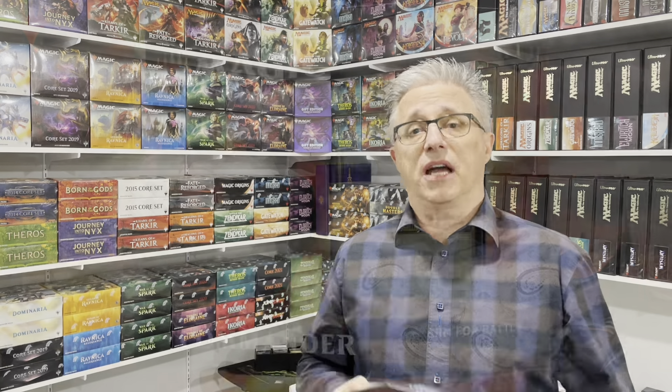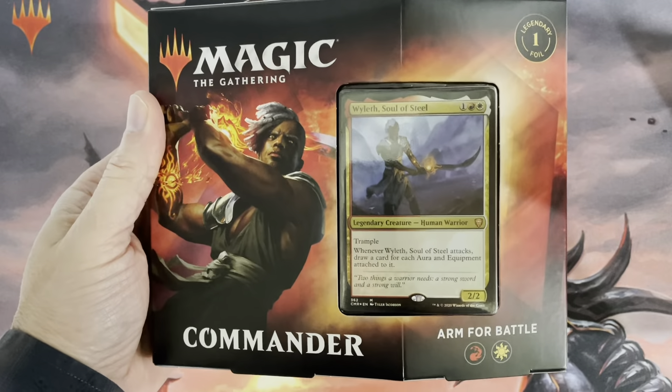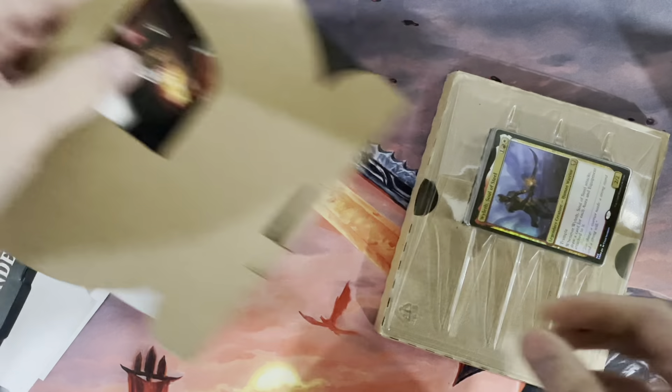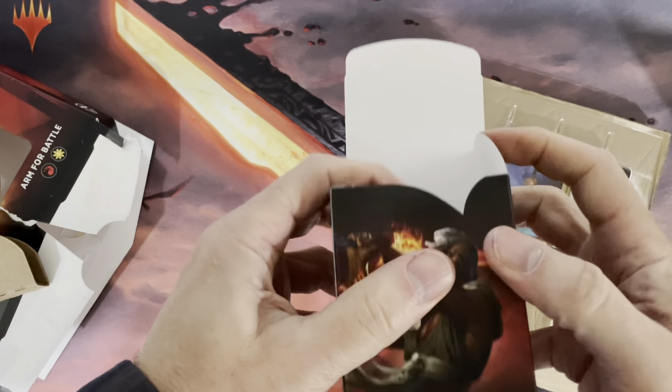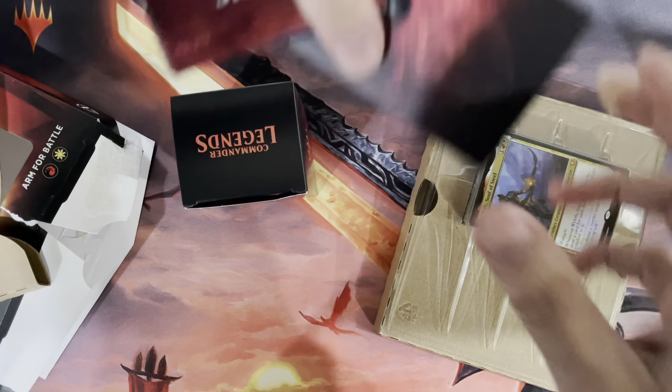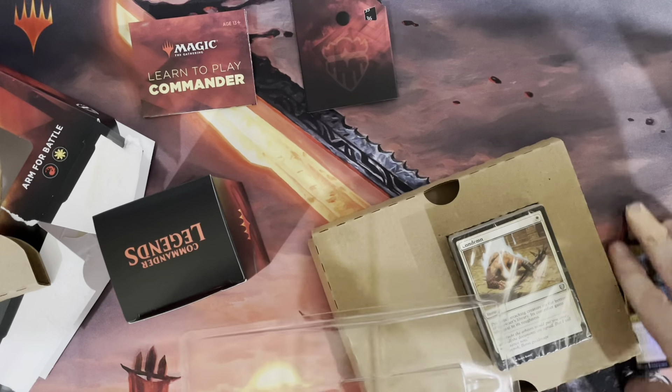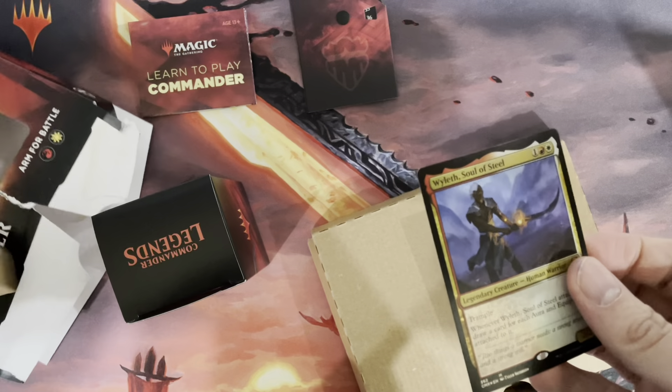Let's open these and see what we get inside — this should be pretty quick. Starting with the Armed for Battle deck, which is red and white. The packaging can be pretty complete — and yes, we do have a deck box right away. Armed for Battle is clearly labeled on it, along with a life counter and a how-to-play Magic insert.